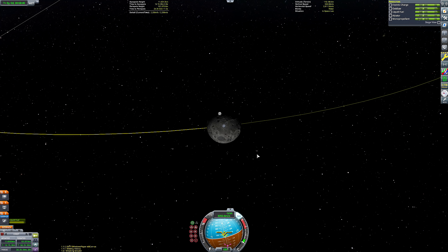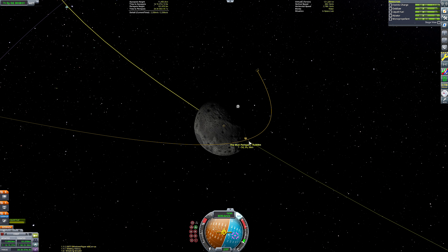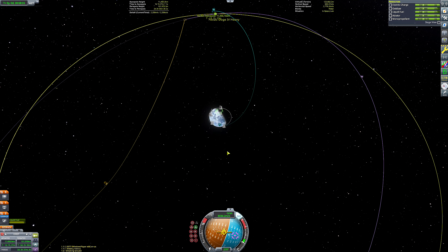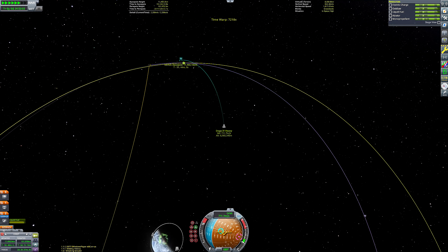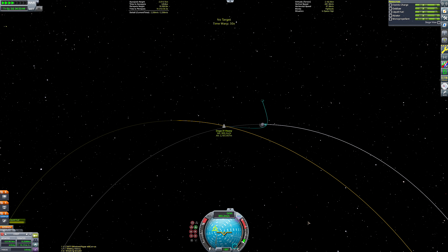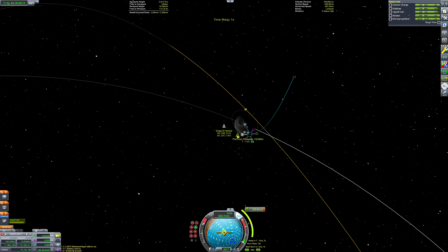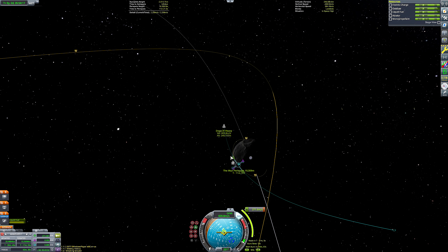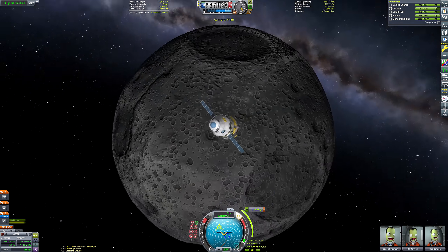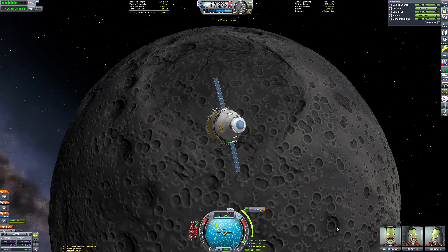It was at this point I realized the game had done that thing where it says you've got a Mun encounter, but actually it's in one orbit's time — it's not going to happen right there. I probably should have realized that based on my position relative to the Mun's position when making that maneuver node, but I was just excited.